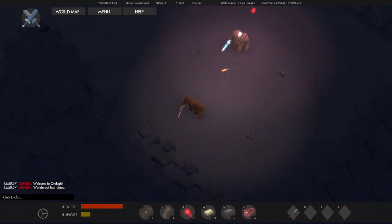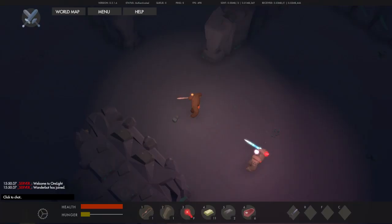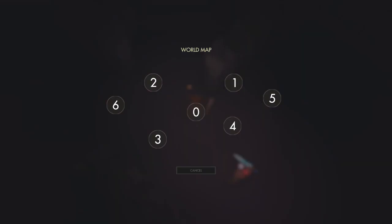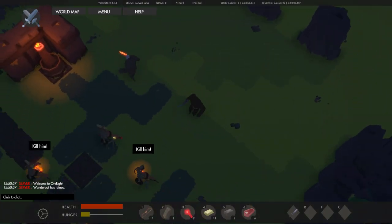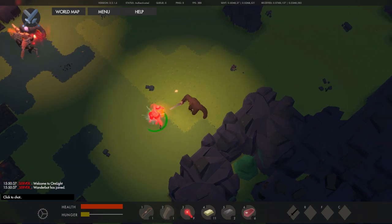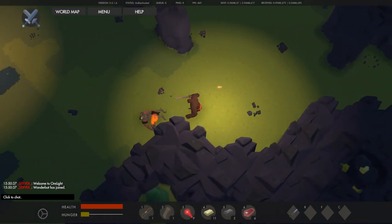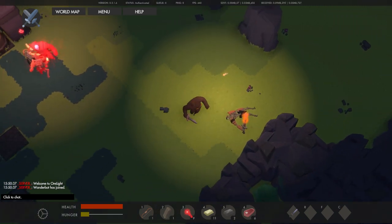Almost pressed escape again — old habits die very, very hard. So let's pull up the minimap. Actually, let's switch worlds for the time being — I've run out of specific resources. Upgrading that sword has made a massive difference in my damage output. I can totally just cut through skeleton captains now, which is good.